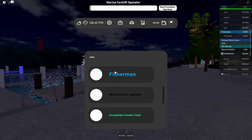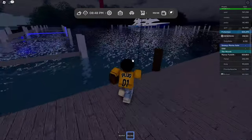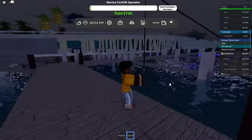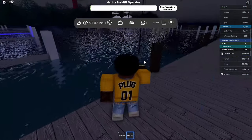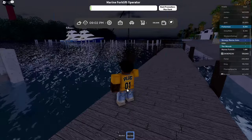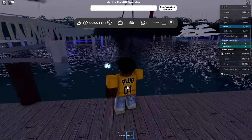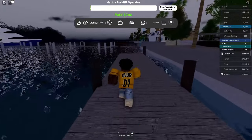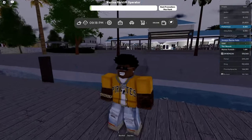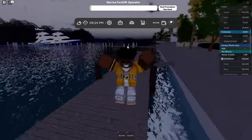What you want to do is come over here to the forklift operator. You can also be a fisherman — get yourself a fishing rod — and when you start fishing you can go right back to the marine operator. Boom, you're getting paid as a marine operator AND fishing, so you get twice the money. Don't reset though — that's one tip. Go be a fisherman first, then walk all the way over here and spawn as a forklift operator so you can do two jobs at once.